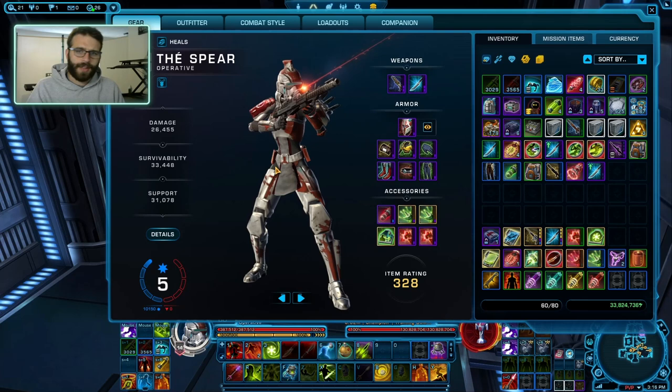Tertiary stats, very quickly. Accuracy — get rid of it all, don't need it. Alacrity: 7.2% Alacrity. That should compensate for most of your lag issues. Some people like to run a little bit more Alacrity to help with energy — then you can kind of do what you want there. Throw everything else into crit and you should be ready to rock and roll.